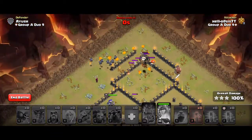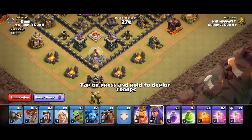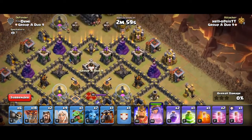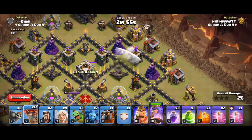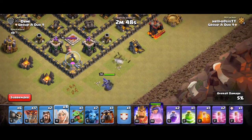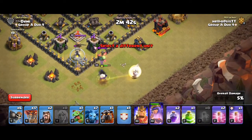We are in the finals against Demi, and yes — this looks like the base I just failed my zap click on. So I will be trying to do it old fashioned but with a jump. I'm going to lure up the CC — looks like a baby drag. My healers. I think I'm going to have to rage it up. I only brought two rages so we have to be careful.